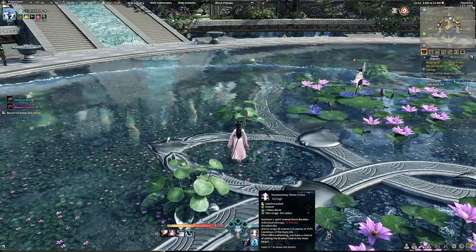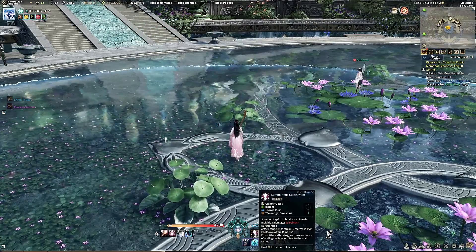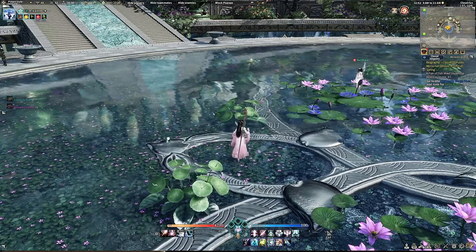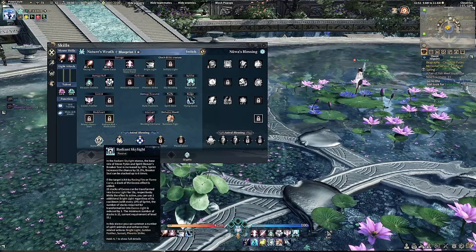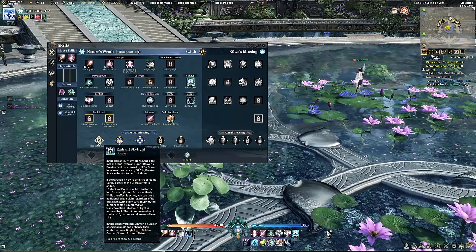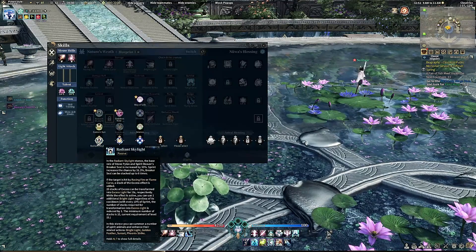As you guys can see here, we still have the pylon equipped, and in order to use the pylon you have to have a target. Now all you guys are going to need to do is press K, and once you get far enough and unlock your first astral blessing — these are skill add-ons for each and every single class in the game — but for the Summoner it's a bit different.